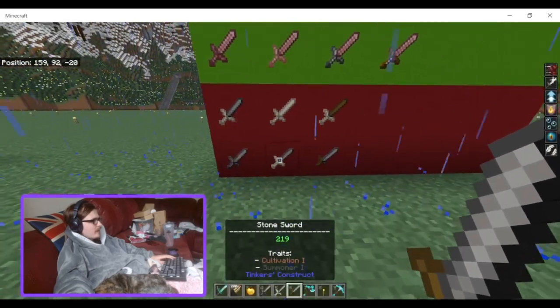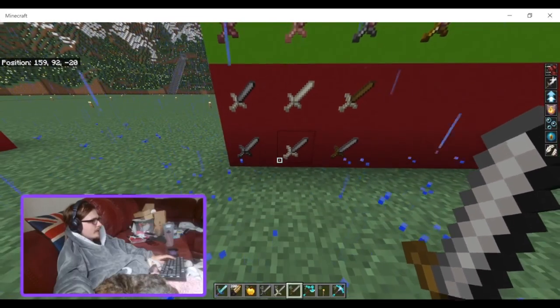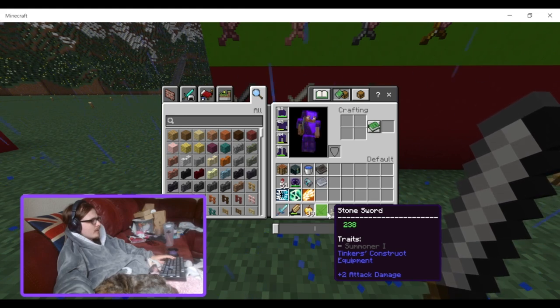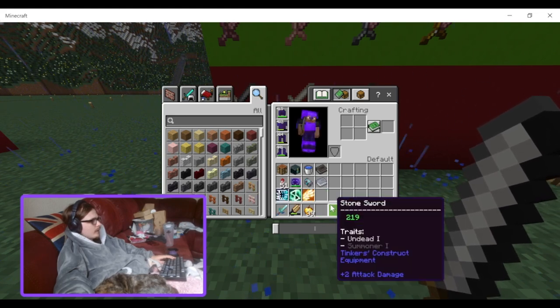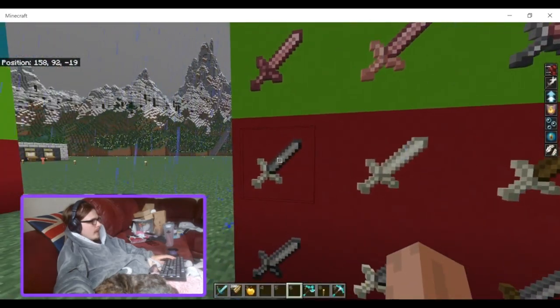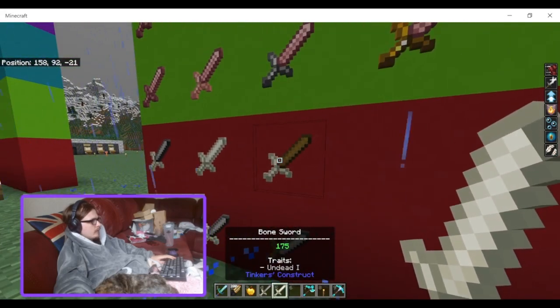Well, maybe if you've got a mob spawner and you don't want a zombie mob spawner but you want skeletons, you could turn them into skeletons using that. For the blades: stone blade, bone blade, wood blade — 219 durability, 275 durability, and 96 durability respectively, all with 2 attack damage. So the best early game sword would be just a basic full stone sword.